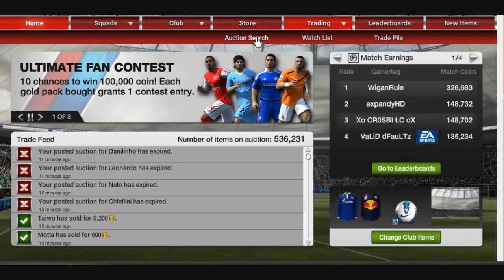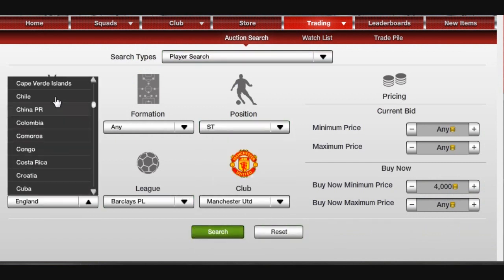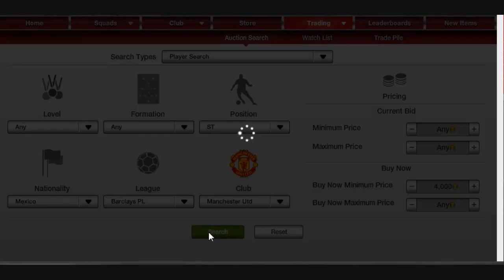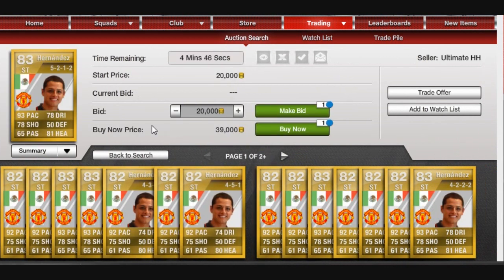Hernandez is a big one. He's got 93 pace now, though his card isn't worth much. One tip: do not buy these players now. Here's the 83 Hernandez card — do not pay that, because he'll be in packs now until the end of FIFA 12. You'll be paying about 7,000 for that in about two weeks' time, because they're not limited — they're not like in-forms. They will continue to come out of packs.